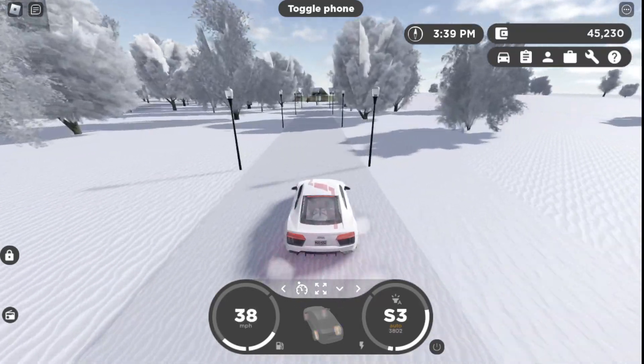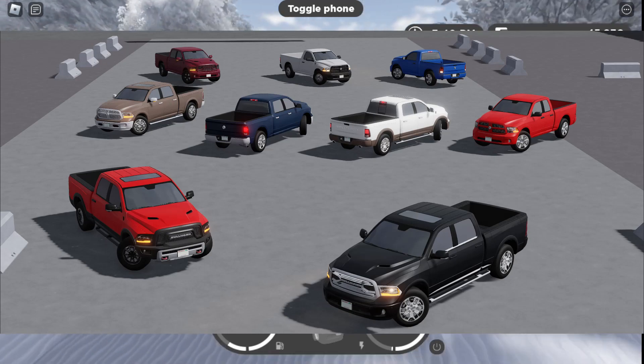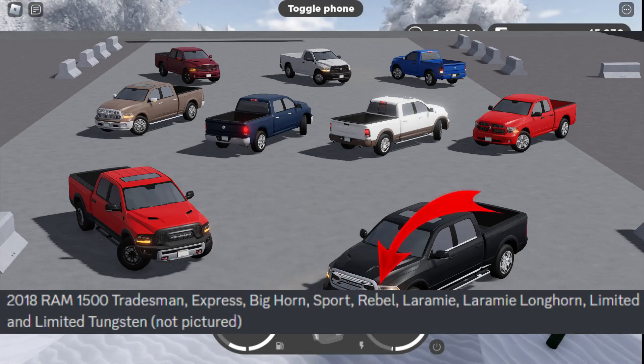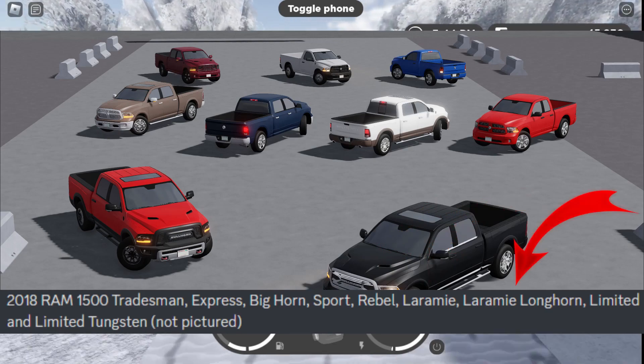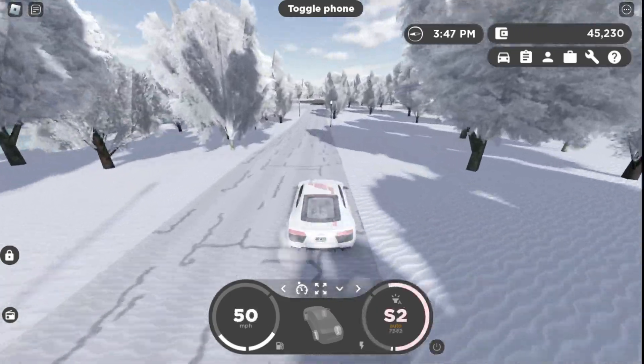For the first future update we have a 2018 RAM 1500 Tradesman with a couple different trims: Express, Bighorn, Sport, Rebel, Laramie, Laramie Longhorn, Limited, and Limited Tungsten. Modeled by Doggo on Circle 21, and the fictional name is 2018 Bullhorn Buffalo 1500.